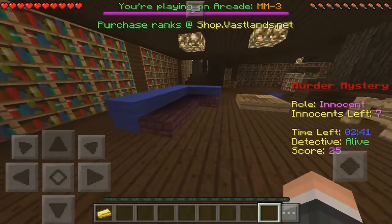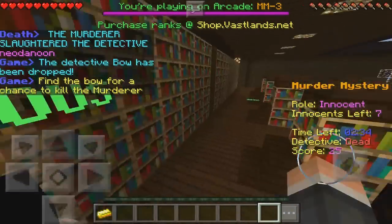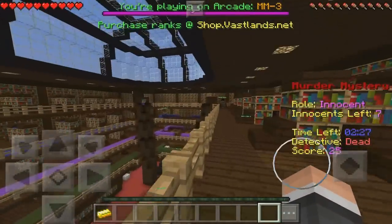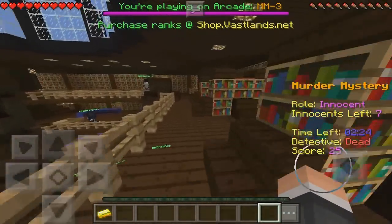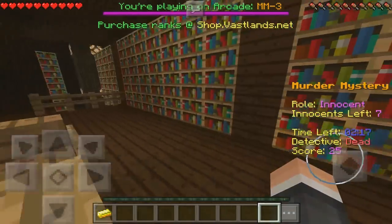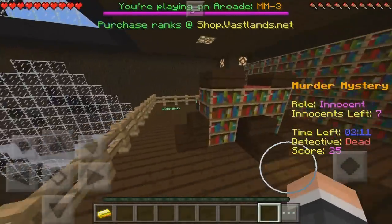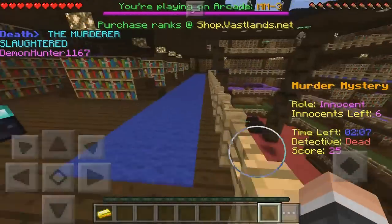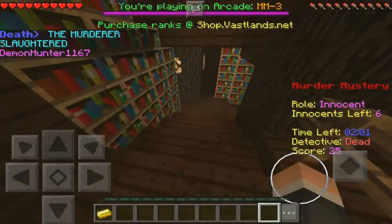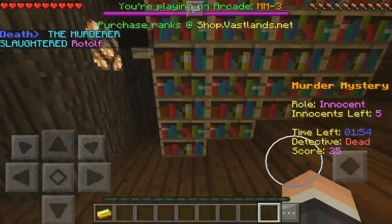If you're playing Minecraft Pocket Edition on iOS devices — iPad, iPod Touch, iPhone — you've probably noticed you're still on the 1.0.3 update. If you're on Android, it's actually the 1.0.4 update. So if you have the beta, you're playing an update above the iOS devices, and it does include trading and all that fun stuff, plus add-ons currently exclusive to the Android beta. Once the 1.0.4 update reaches iOS users, you're really going to enjoy it.